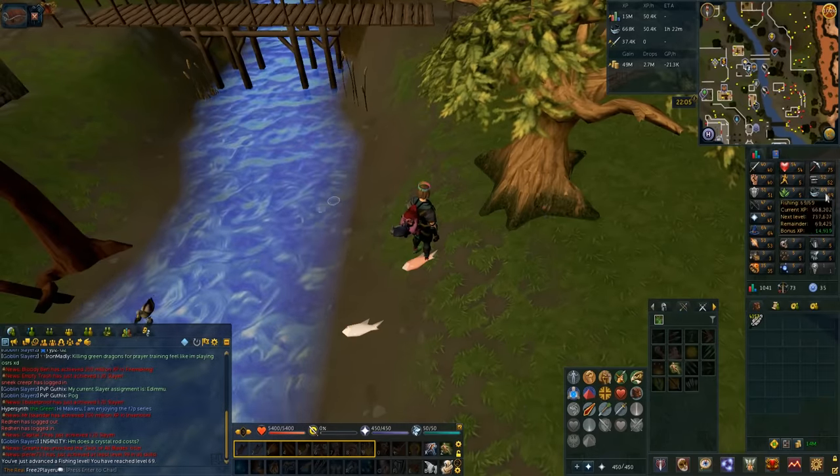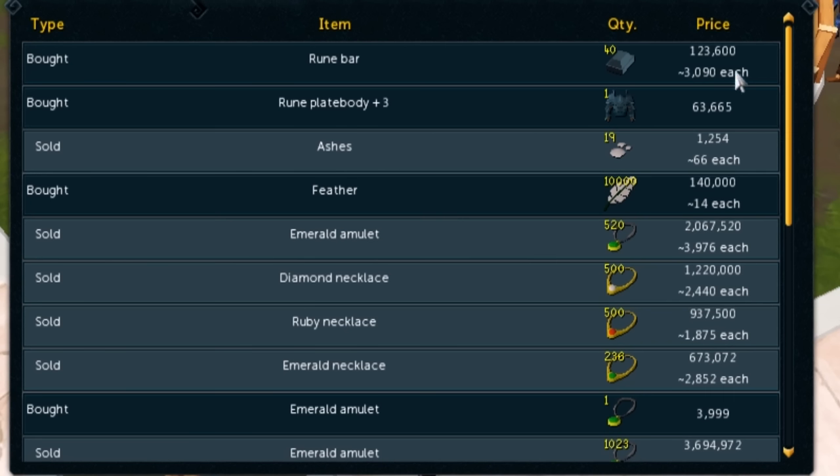I'm going to smith some rune plate bodies and see if I can make burial armor. I really want to test how quick I can get my smithing up by spending a bit of GP. Rune bars are super expensive right now because of elder rune and stuff, so I'm going to buy around 20 rune plate bodies plus 3, destroy them, and use them for burial armor. It's going to cost me a couple of mil, but the GP per XP shouldn't be too bad. The base XP it gives is nearly 5k and I'm level 52, so a couple burial plate bodies should give me a level.